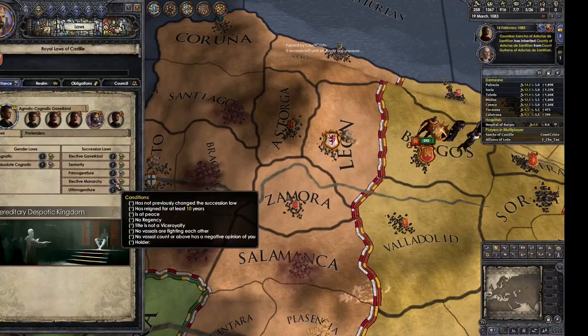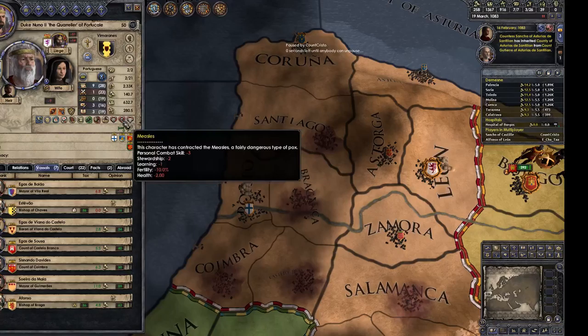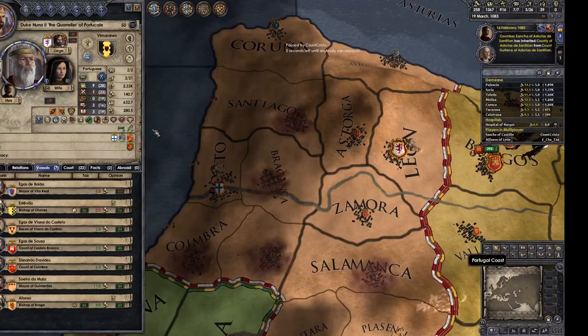Notice that the guy in Portugal does have a negative opinion of you. Check out the guy in Portugal — he's got measles. He's a lunatic. He's an old man with measles and smallpox and he's a lunatic. And he's craving. Jesus Christ, the guy has a hard life.